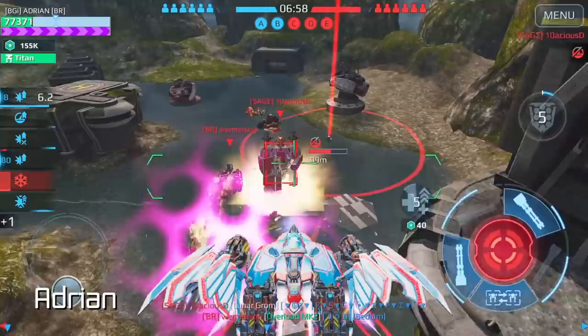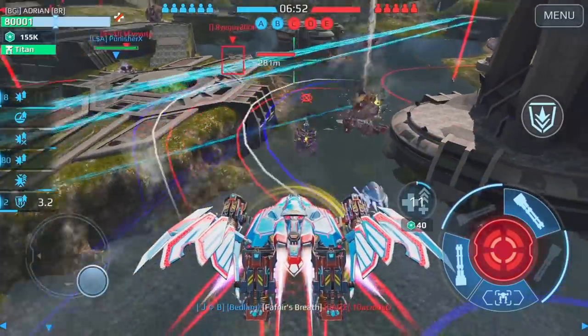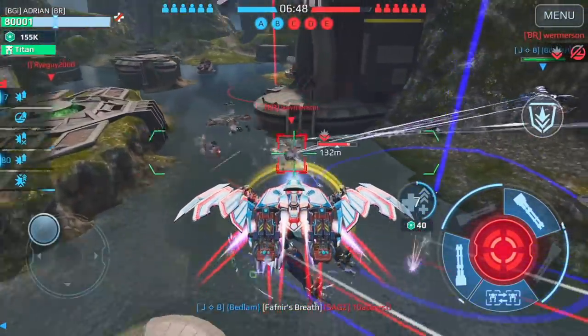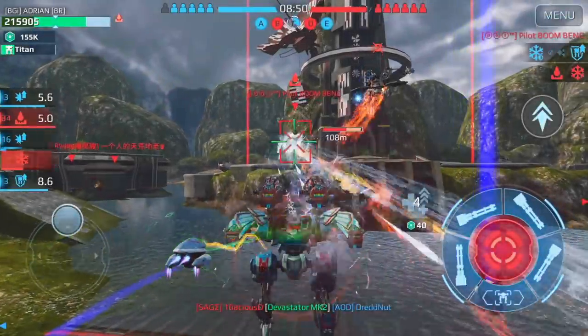Hey guys, Adrian here. Today I'm going to be sharing my tip for update 7.2 with Fafnir. On the live server, many have been asking how do you counter this new robot. Here are three tips which have helped me counter the Fafnir. Number one: when on the ground, the Fafnir has resistance, so it's kind of like the Fenrir — be very careful of engaging at close range.